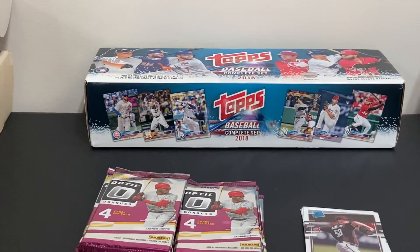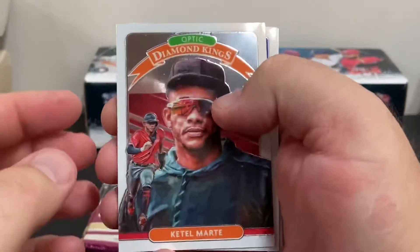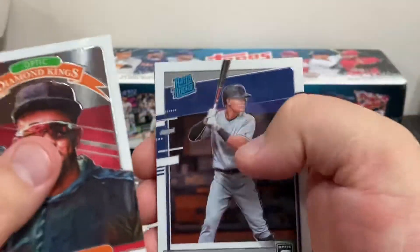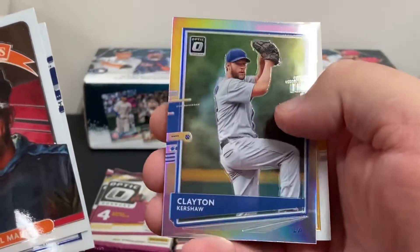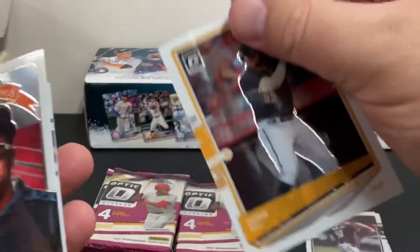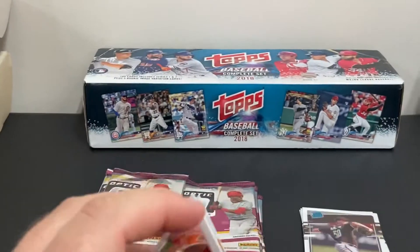On to the second pack. Really wouldn't be bad to get a couple of good rookies, maybe a Luis Robert. There's a Quetel Marte, a Yu Chang rookie card, a Hollow Clayton Kershaw card — nice looking card — and behind it is a Josh Bell. Very nice.